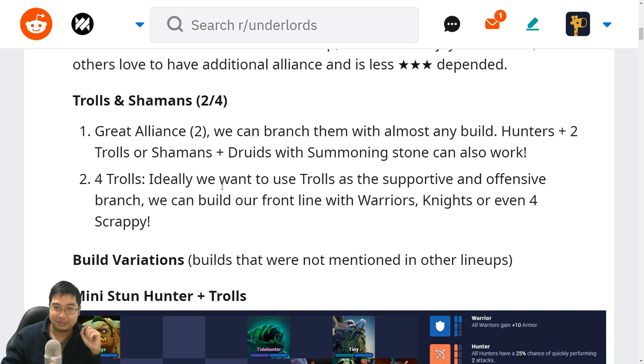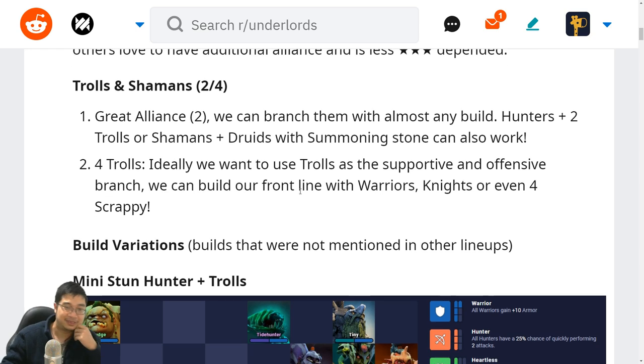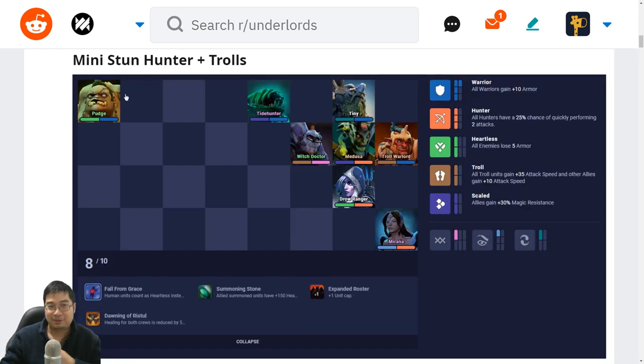Let's look at some of the less-seen variations with trolls and shamans, since the following builds will also use trolls and shamans — so the ones below are the more varied combinations. The first one is a mini-stun hunter plus troll. It might seem unusual at first but it's actually pretty potent, simply because it can use up to two or three ace units.